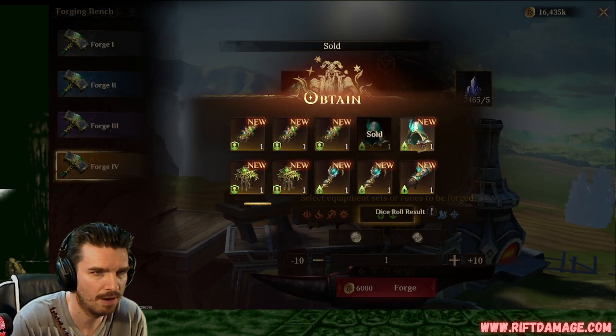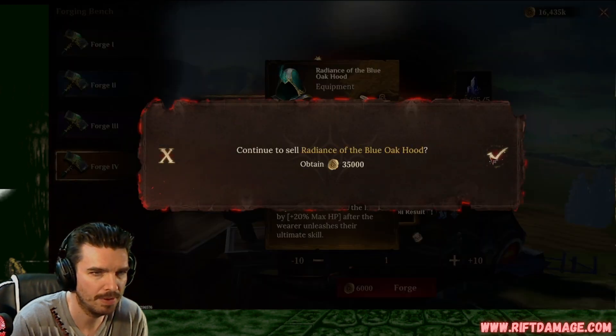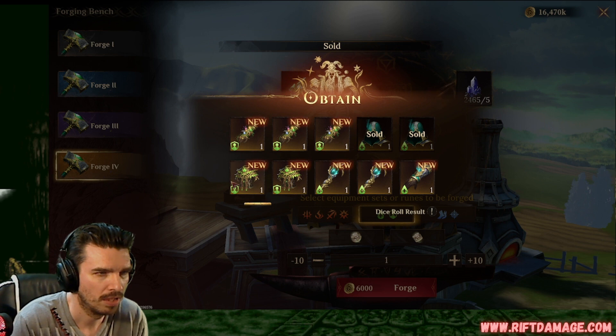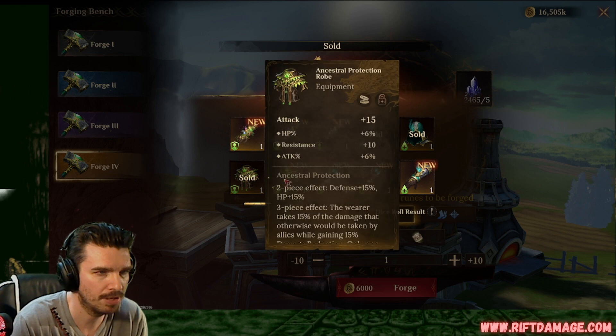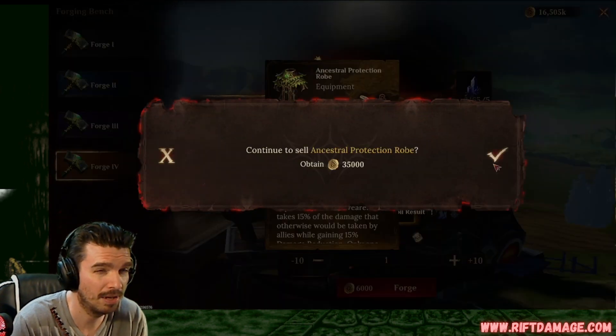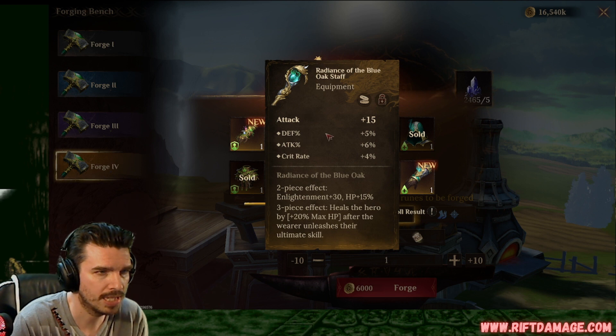We've gotten really good hoods so far. Flat HP, crit rate percentage, flat defense, and flat attack. We can sell that. We've gotten really good hoods so far. Flat HP, we can sell. We need better armor. Come on, good armor. Flat attack. Oh, this armor is horrible. Attack, defense percentage, attack rate percentage, crit rate. Not bad. We'll keep that.